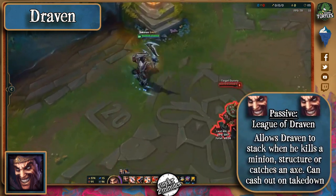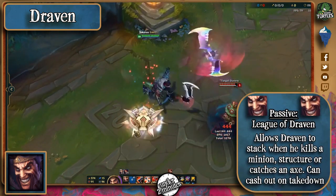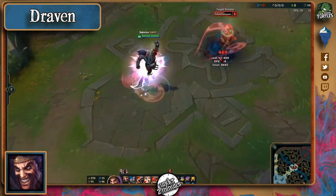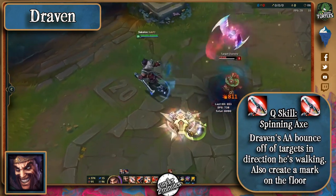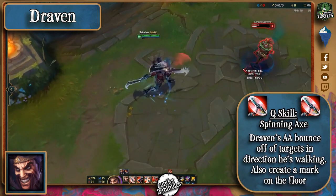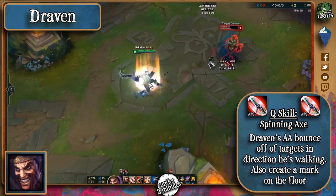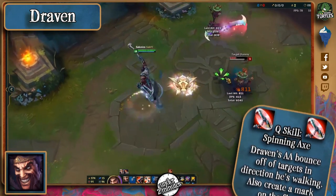Draven's passive allows him to get adoration stacks every time he farms, destroys a turret, or catches a spinning axe. Once he kills an enemy champion, he claims money for those stacks. His Q is called Spinning Axe, and it will make his axe bounce off of a target for him to catch in the direction he's walking while also dealing bonus damage. If he successfully catches it, it will activate again and again, and he can actually yield two of these at once.